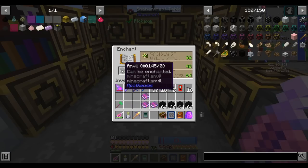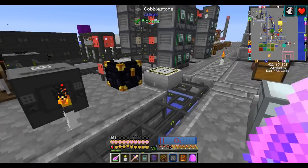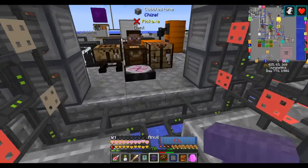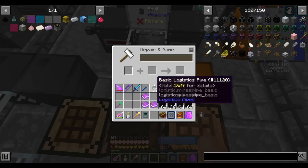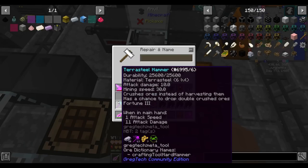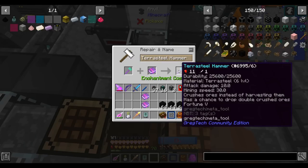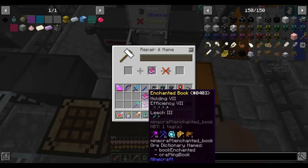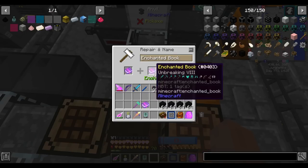Apparently anvils can be enchanted, as the text says. So now I have an unbreaking X anvil. Now to drop this on someone. Anyways, I made this because I want to enchant my terra steel hammer with some better enchants — namely fortune 5, but also unbreaking and efficiency on it. Which way is cheaper? I suppose I really don't care which way is cheaper. Anyways, there's our good hammer.